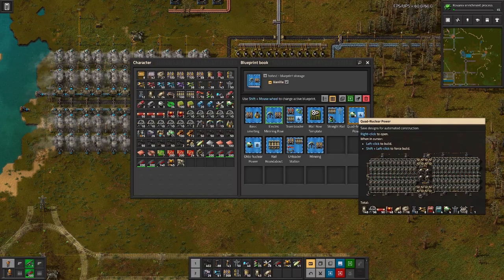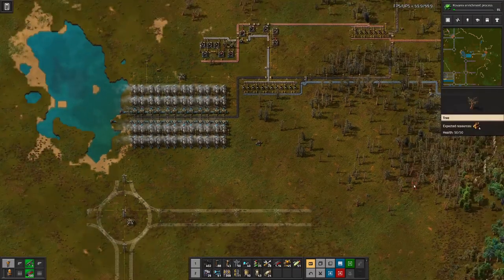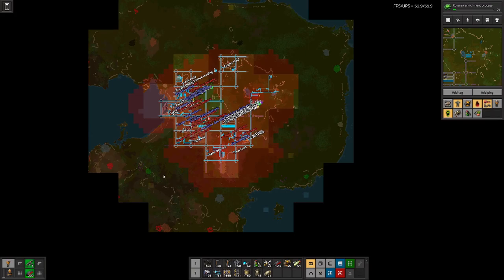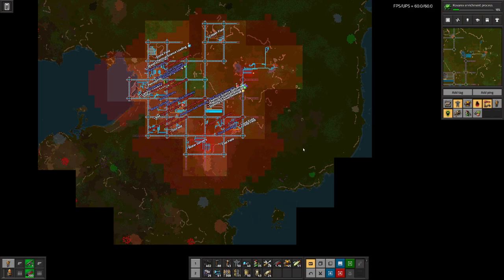What we probably still need is a few substations to connect everything together. Looking at the map we have one uranium field down here, one there, and a larger one up here. This one is a bit too close to nests down here, so maybe let's not expand in that direction. I went out to various nests up here and with the current setup it was a bit of a struggle to not die.